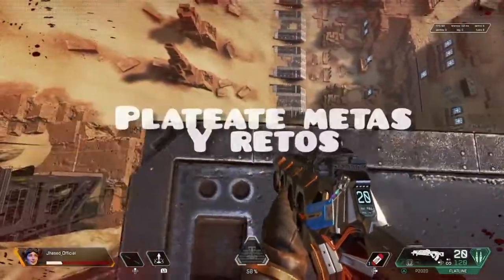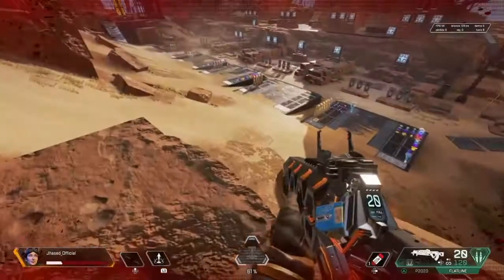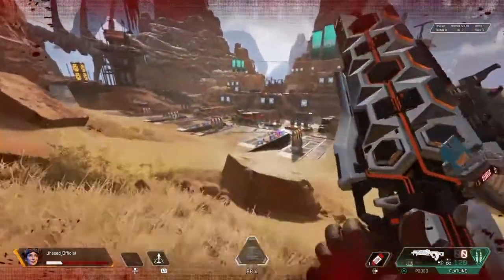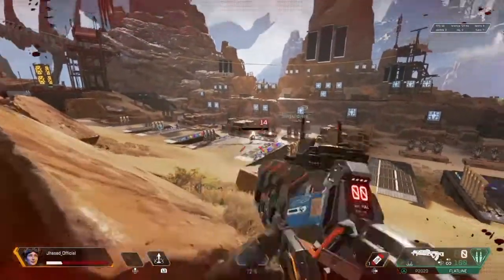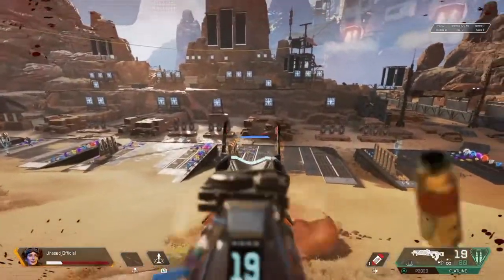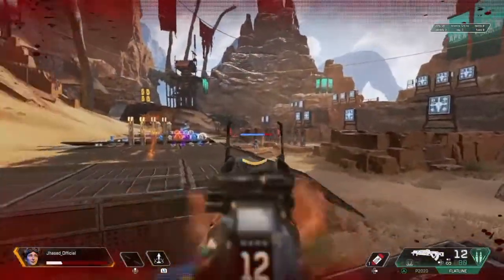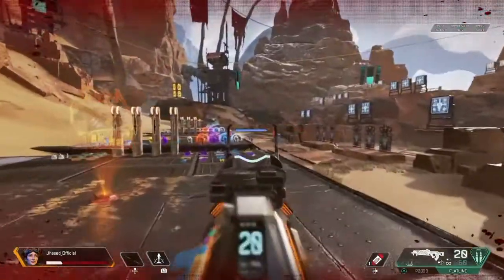Hay que plantearnos metas: quiero derrotar a los tres dummies con un escudo blanco, o derrotar a los dummies sin ningún escudo, o derrotar a los dummies estando a un toque de vida. Metas como esa para ir practicando nosotros mismos. Van a ver que poco a poco van a mejorar, porque los dummies a veces se ponen complicados. Si van practicando así y poniéndose pequeñas metas en el campo de tiro, aplicadas al juego van a mejorar un montón.